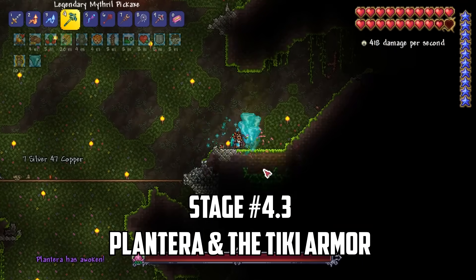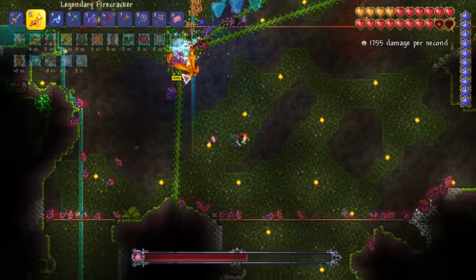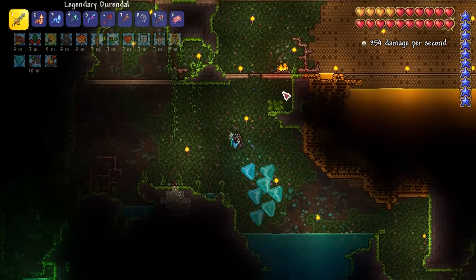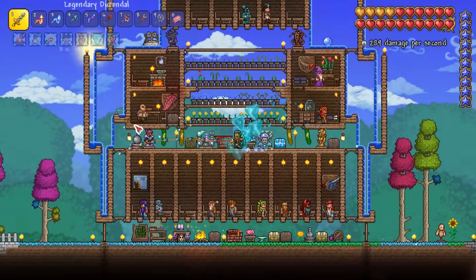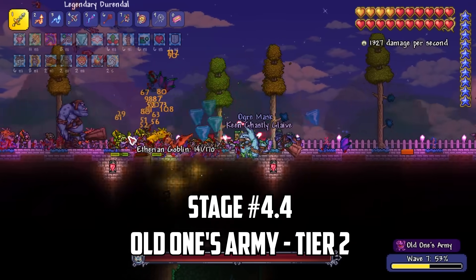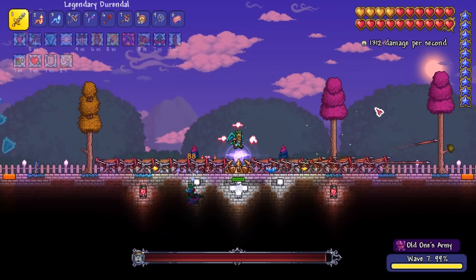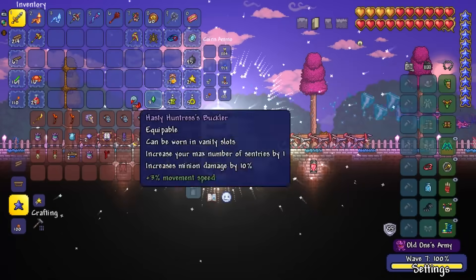With all the mech bosses defeated I craft a new whip out of Hallowed Bars called the Durandal, a powerful whip that buffs attack speed. I mine out a small arena near a bulb and smash it to fight Plantera. I simply fly circles while my Sharknadoes easily hit the slow-moving target, and my whip quickly clears out Plantera's tentacles in its second form. Soon Plantera falls and we get a Pygmy Staff. With Plantera defeated I visit the Witch Doctor and buy the Tiki Armor set — an extra minion slot — and the Hercules Beetle accessory, which boosts summon damage by 15%.